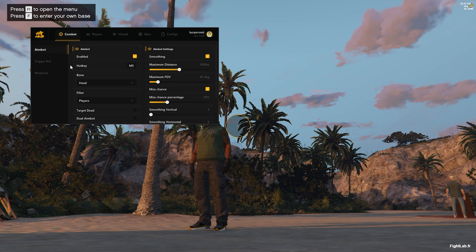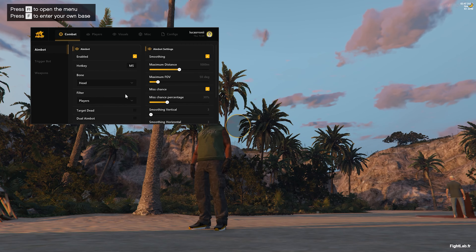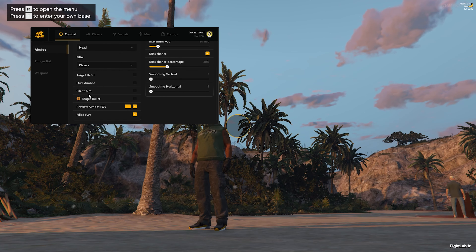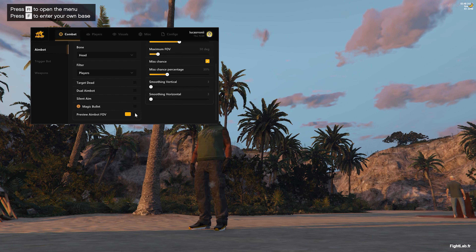Let's go to the Combat tab and the Aimbot section. I have my aimbot enabled and activated with Mouse 5, targeting the head. You can target players or NPCs — I recommend targeting NPCs to stay legit. You can also do silent aim and magic bullets, but those are very risky on serious RP servers with good anti-cheat.